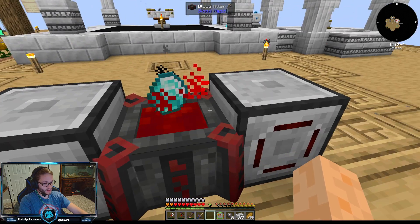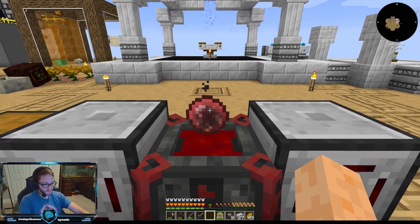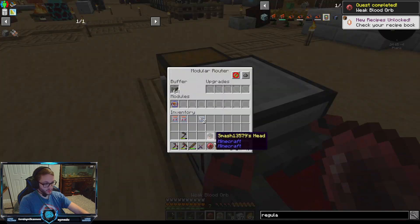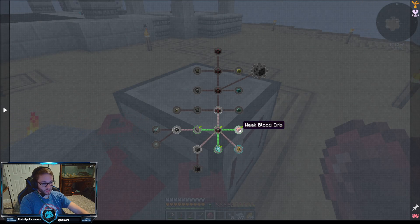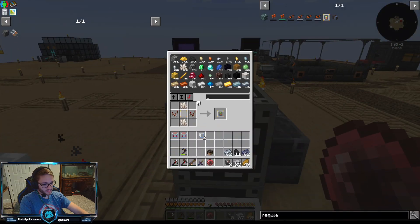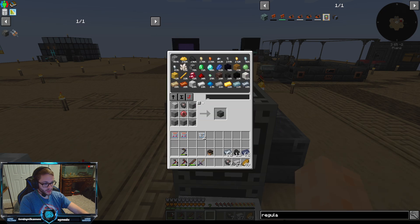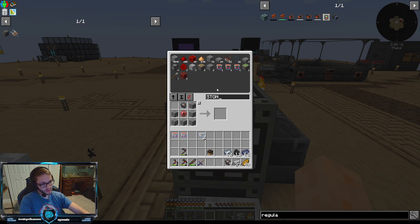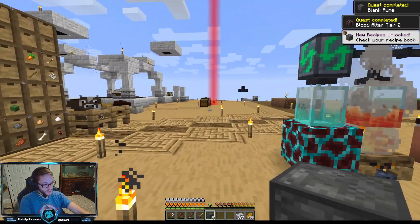In order to do this we're going to rip out the sender module because we want it to work. There we go — it actually didn't take very long at all. We'll put our sender module back in; we're going to want a bunch of these blank slates. The cool thing about these blood orbs is you actually don't need that many of them for it to work. We have eight of them — perfect.